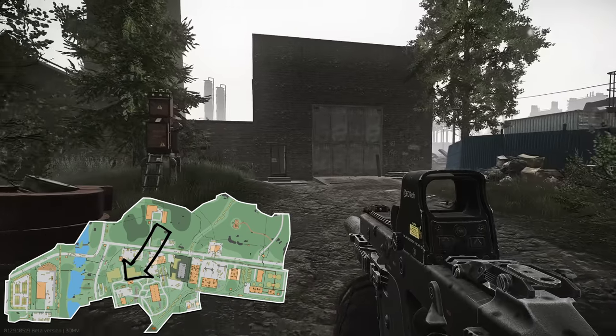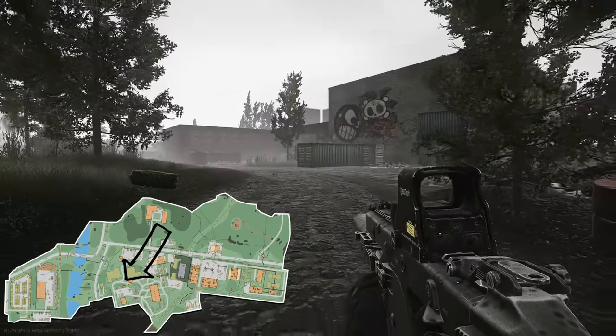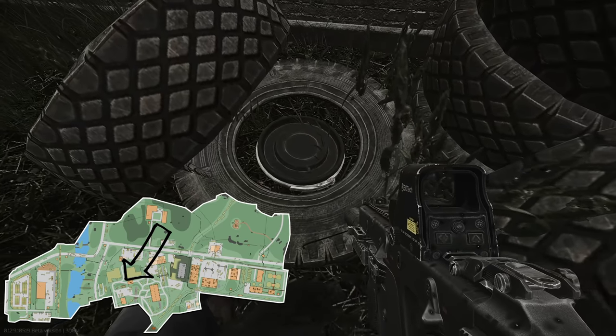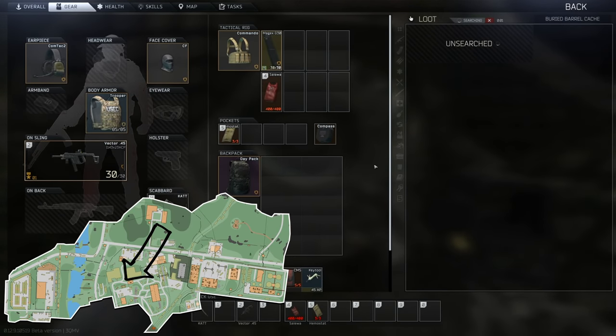Number three is located near Warehouse 17, near the new expansion section of the road in Customs. Near the sniper scav, down at the bottom there's a doorway into a little workshop area, and the hidden stash is located near that doorway.